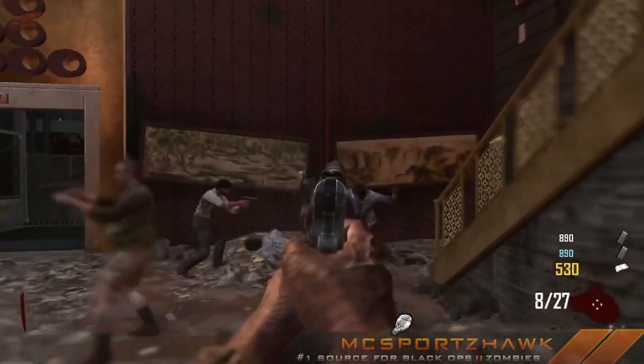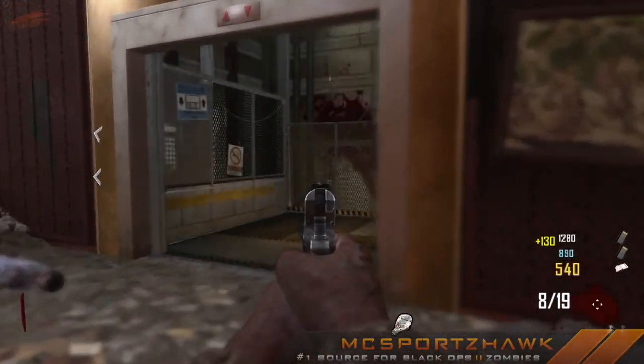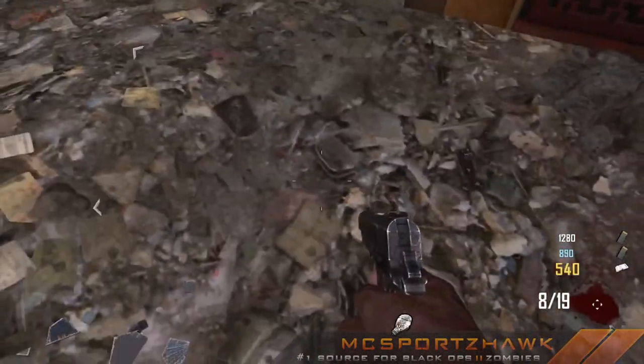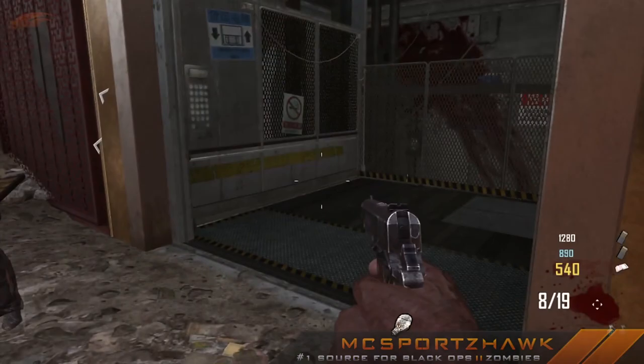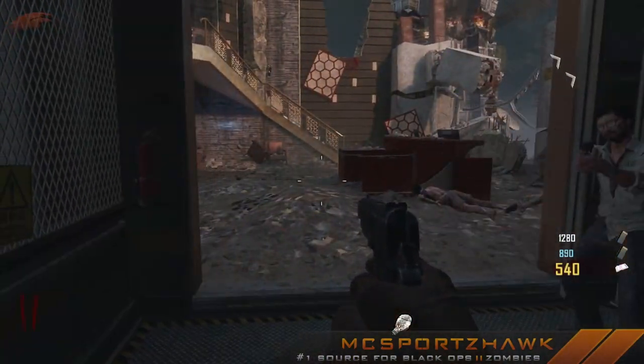What's going on guys, my name is Matt or MCSportsLaw. Today I'm going to show you guys how to get the Easter egg song in Die Rise. Basically, there's three teddy bears you need to find and click around the map and it will play the song. It's by Kevin Sherwood and it's called 'We All Fall Down.'